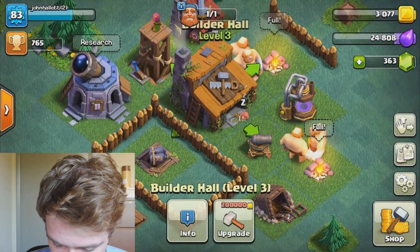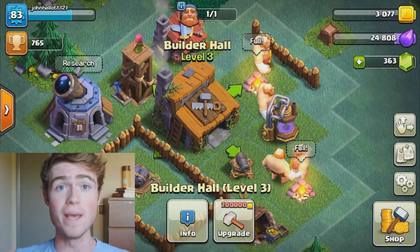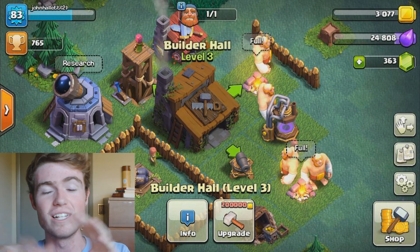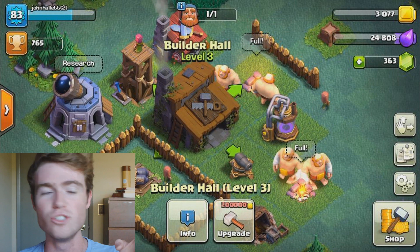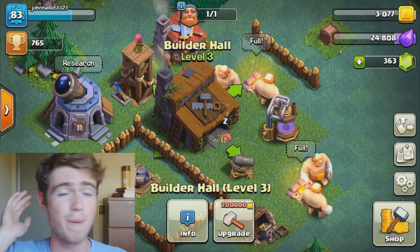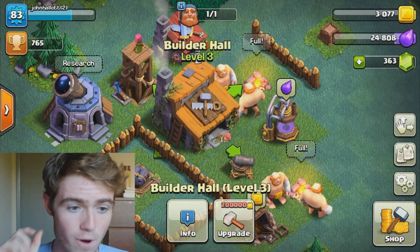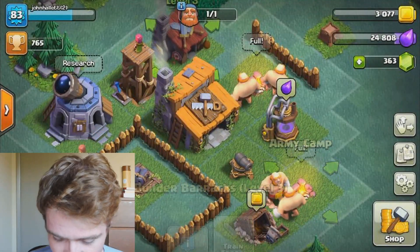Last night on the stream I was experimenting a lot with everyone about what is the best way to get trophies quickly. Basically, right when you hit Builder Hall 3 — from 100 trophies all the way to about 700 or 800 — if you use all Giants, there is almost no way you're not going to win.